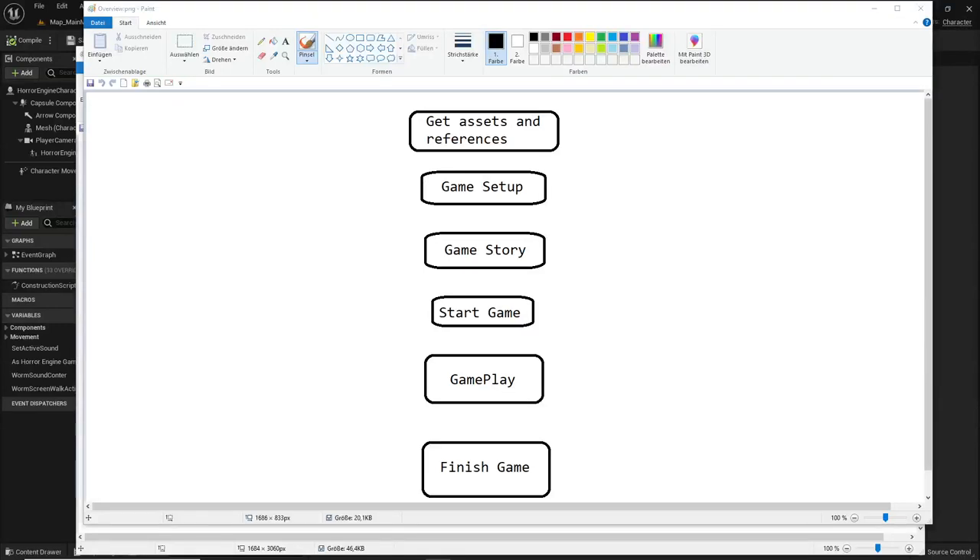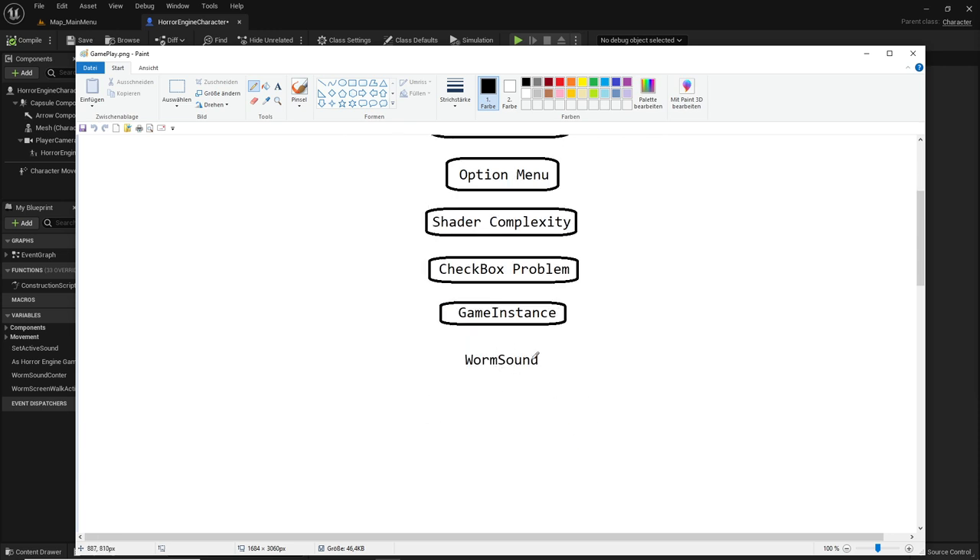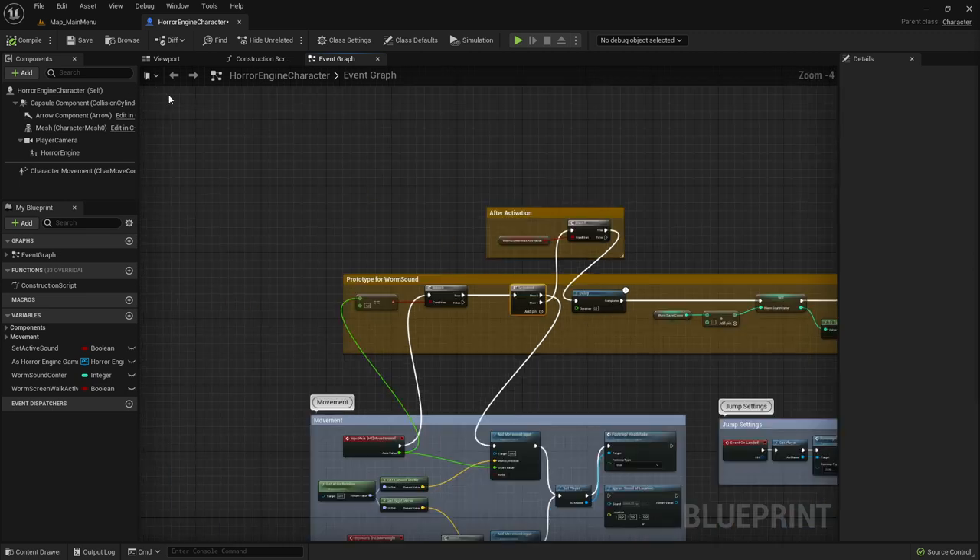Hi everybody, welcome back to this full game tutorial series for absolute beginners. This is video 64. We are in the gameplay section, and in the last video we talked about the game instance, which is important when you want to save the game between sessions. In this video we are talking about gameplay, specifically the worm sound.